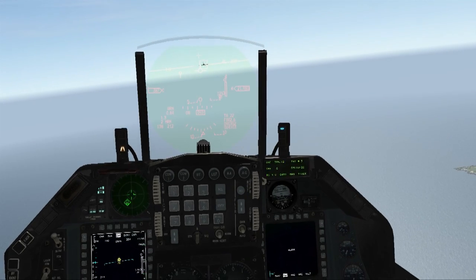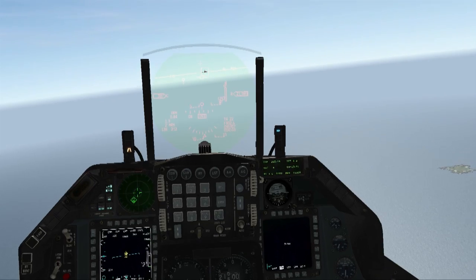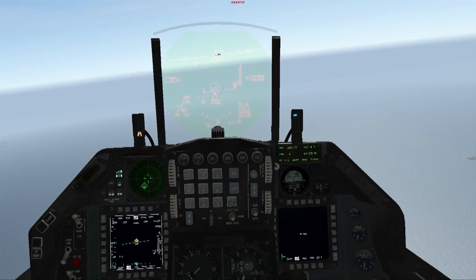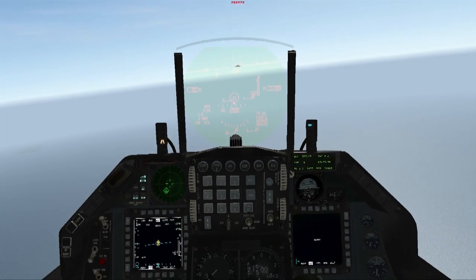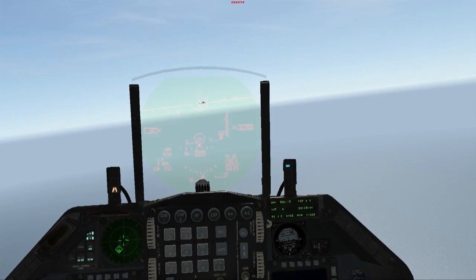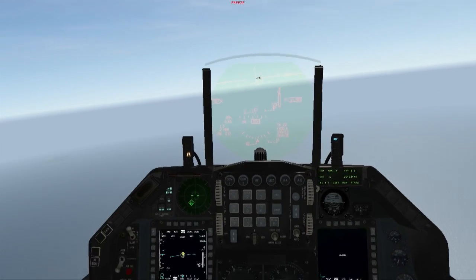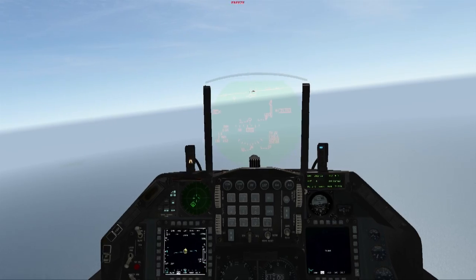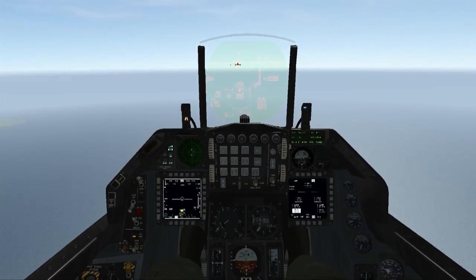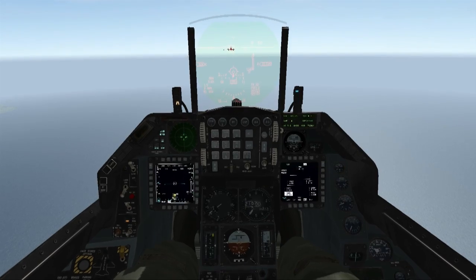Now I'm going to continue flying until I'm one nautical mile behind the tanker. Between ten nautical miles and one nautical mile behind the tanker, there's not a huge amount of control you need to have over your overtake. However, once you get to one nautical mile, my goal is always to have about 100 knots of overtake, or be going approximately 400 knots. As you can see, I'm now about one nautical mile behind the tanker at my target airspeed of 400 knots and I'm ready to take the next few steps.